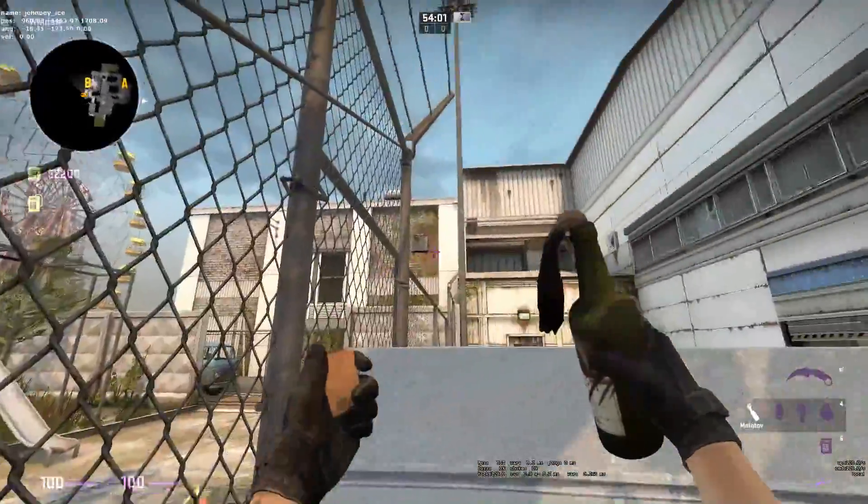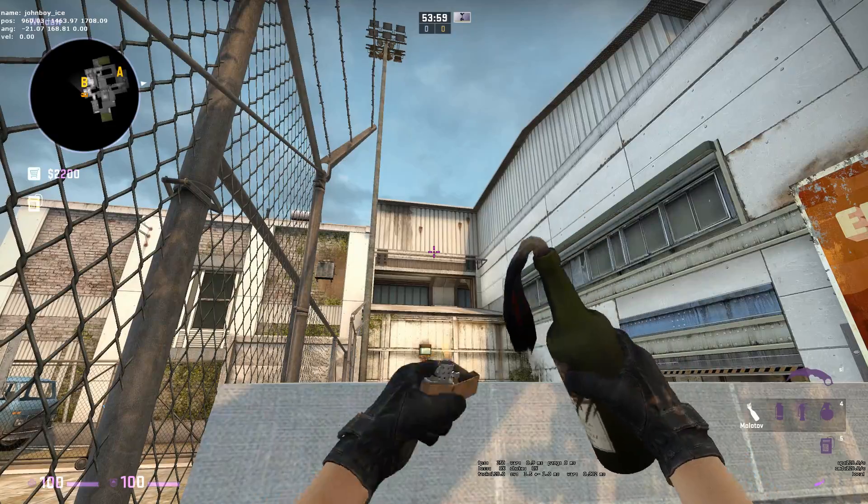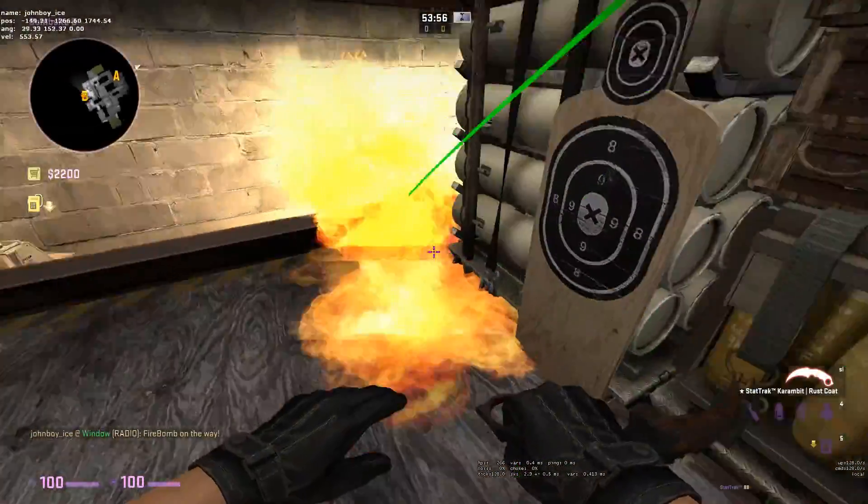The first one is pretty popular and is thrown from the corner at this box. Just aim at the black mark on the wall and throw. This covers a Molotov headshot as well as behind the box.